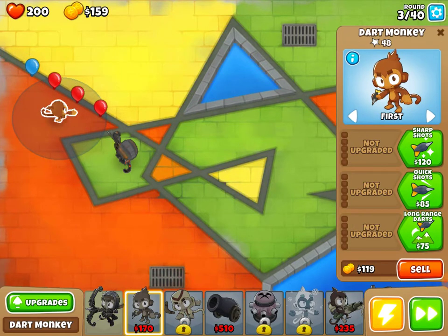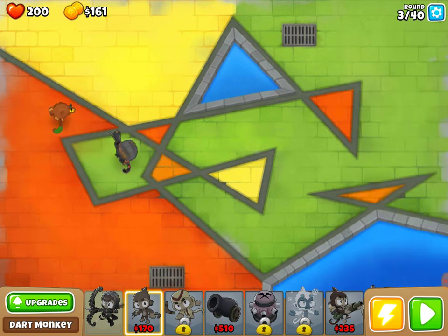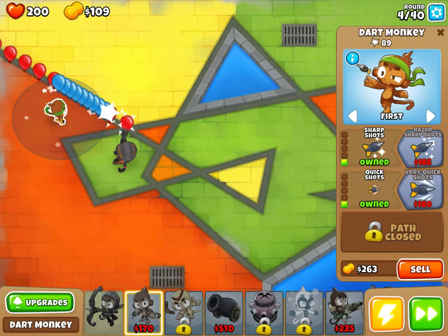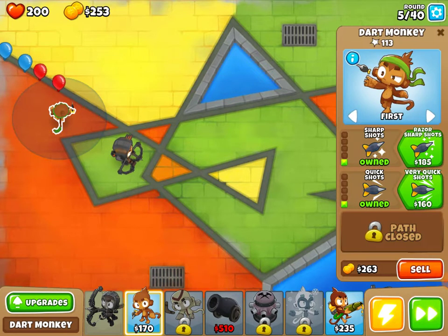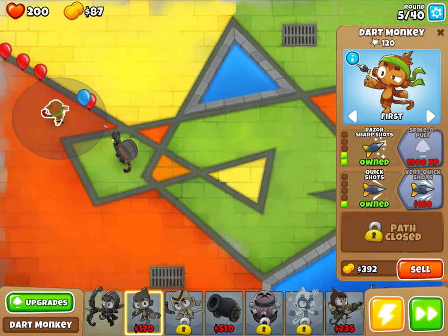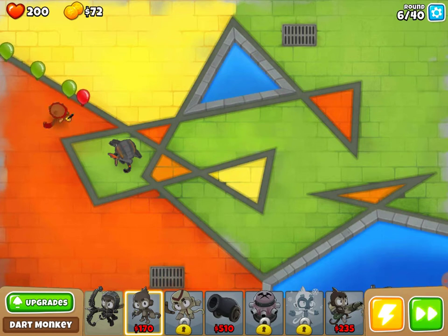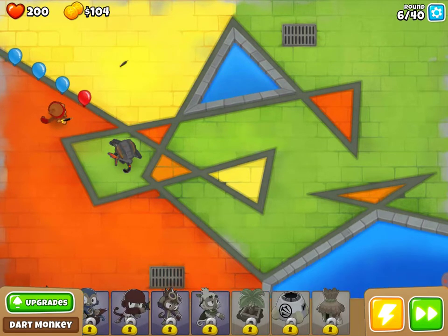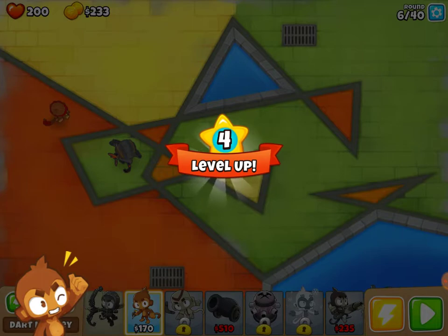We can upgrade this dart monkey now — let's get sharp shots first, then quick shots, then razor-sharp darts. Quincy leveled up, good. I'm not really going to spend money to level up Quincy manually — I'll just let him level up on his own. There's one red bloon in there, Quincy will handle that. Let's get those razor-sharp darts and very quick shots as well. It's looking good — we haven't got too many harsh bloons coming our way. They may have removed some towers — I can't see the ninja.